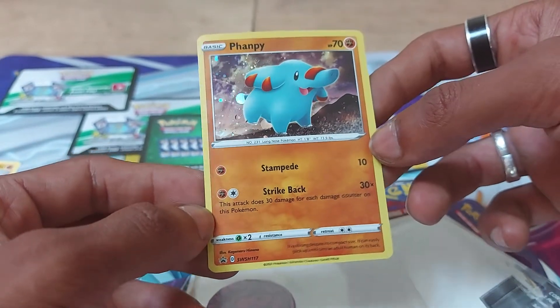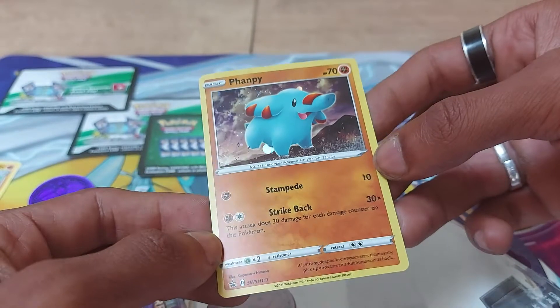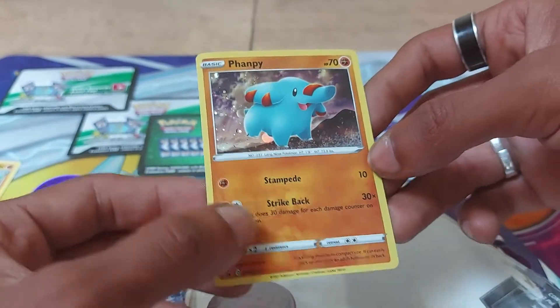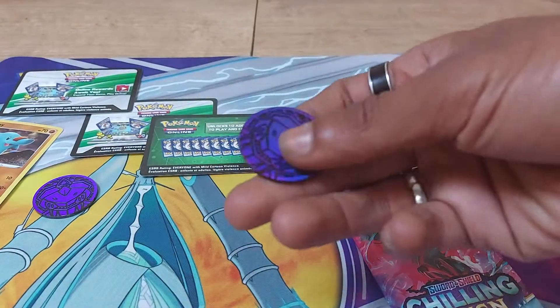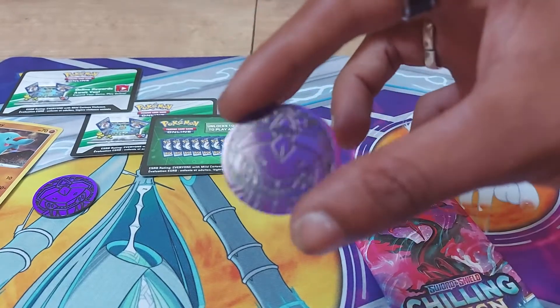Dex Entry 231. It's a long-nosed Pokemon, of course, because it's supposed to be an elephant, and it is a fighting type. It is strong despite its compact size. It can easily pick up and carry an adult on its back. And of course, once again, we've got ourselves another one of these gen set playable coins — I love the two colours on this.